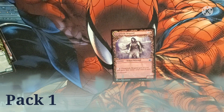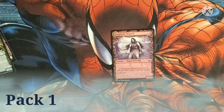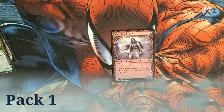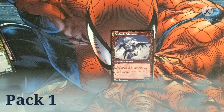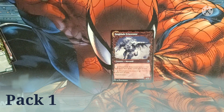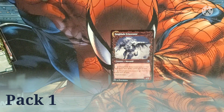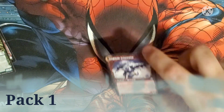Then we have the Flame Bang Berserker — costs three and a red for a human werewolf. Pay one and a red and it gets +1/+0 and gains first strike until end of turn. It's a 3/4 body on the daybound side. On the nightbound side it becomes the Flame Blade Excerptor — a werewolf with an activated cost of one and a red to gain +1/+0 and first strike, plus another cost of four and a red to give all creatures you control +2/+0 until end of turn. On the nightbound side it has a 4/5 body.